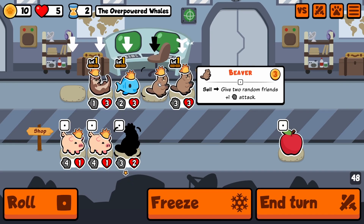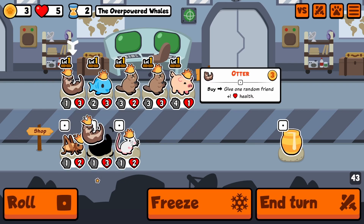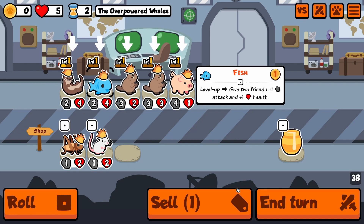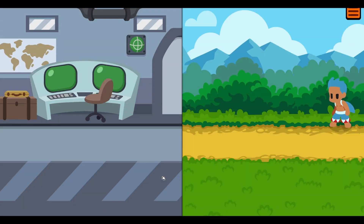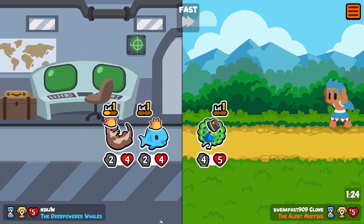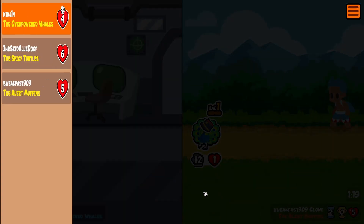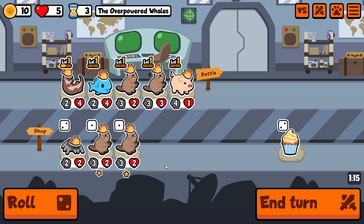We lost there, that's fine. Now we get the beaver again, go for the pig here, go for another otter, and we end the turn. Okay, we lost this one — it's too bad but we get our HP back though.